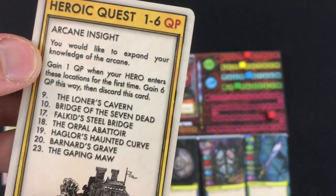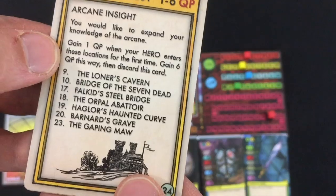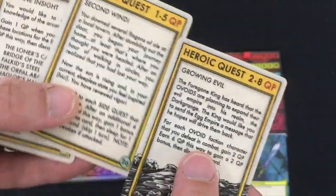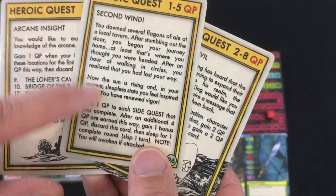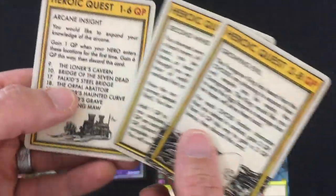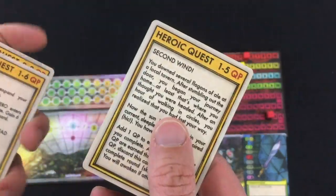Finally, Arcane Insight: gain 1 quest point when your hero enters certain locations for the first time; if you gain 6 quest points this way, discard this card. The second win one gives the most dependable way to gain extra quest points because it's just added on to the side quests you'll see in a second, whereas Growing Evil requires some Ovoids to be out and Arcane Insight requires certain locations. So let's go with Second Win for now.